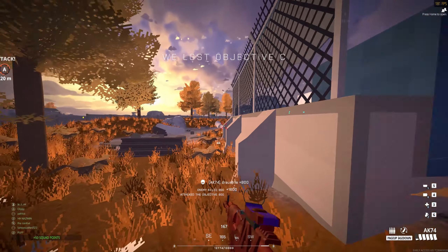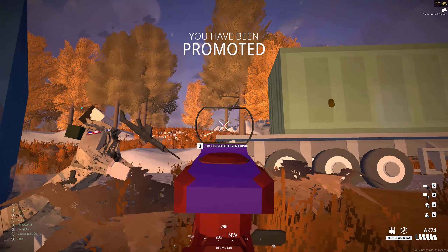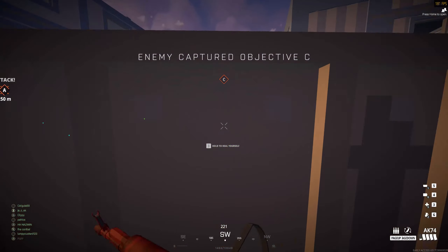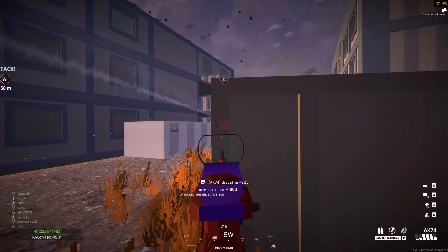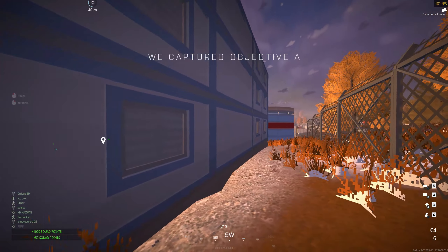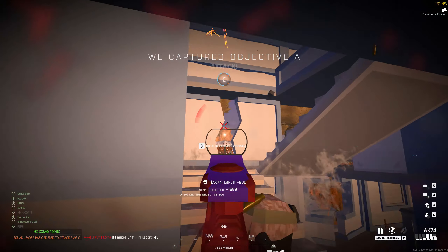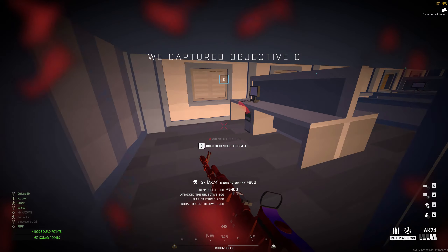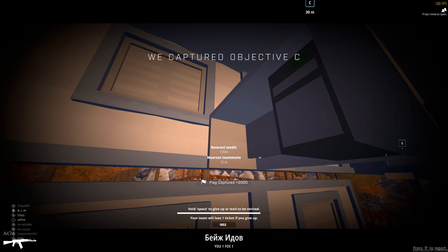The AK-74 is a starting assault rifle and it is a reliable all-purpose option. It has a consistent 4 bullets to kill against most players, and it has a very good reload speed which means you can stay in the fight easily — it is amongst the quickest drop reload times in the game. The recoil makes it miss some shots at long range, but you can still use this gun well past 100m with the build I use. It is a flexible and forgiving gun that is good at most ranges.